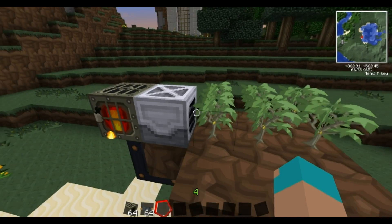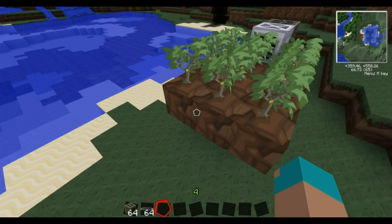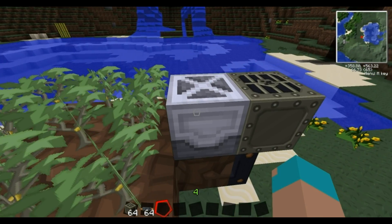So this should be getting power — which it is. And it's now planting. This is harvesting and this is planting. So all that's going to do at the moment is just plant your rubber tree saplings. As soon as they grow, this harvester will chop them down.